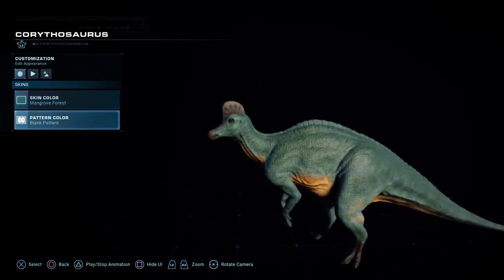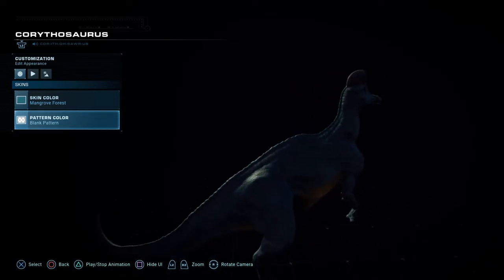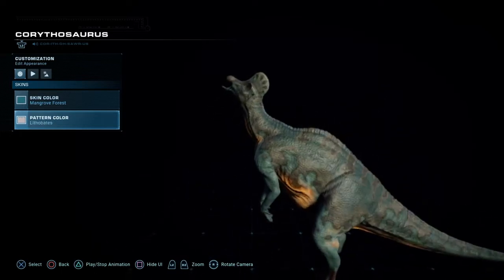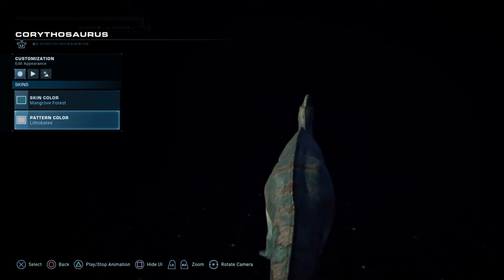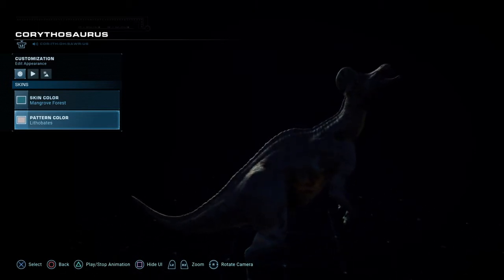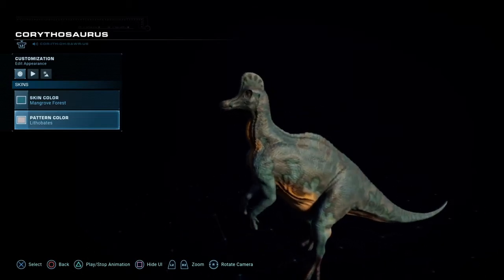By mixing in the Mangrove Forest Skin Pack, we give it a nice blue overtone and an orange underbelly for contrast. I believe this is the first blue dinosaur we've created for this series. Now mixing in the Litho Bates Pattern Pack gives it some darker flesh tones to help make a nice natural-looking pattern. Now that we've seen what this dinosaur looks like in the viewer gallery, let's see what it looks like actually in our park.